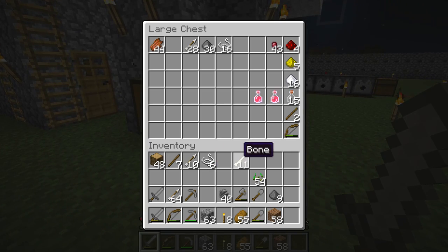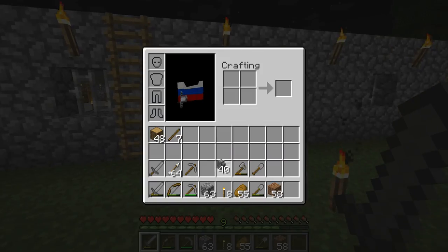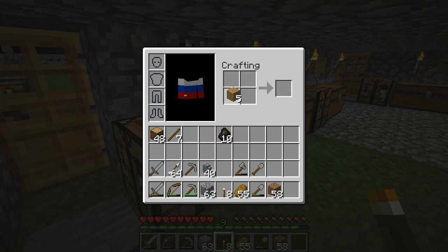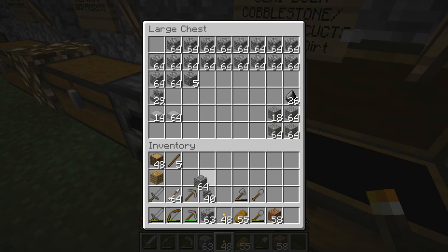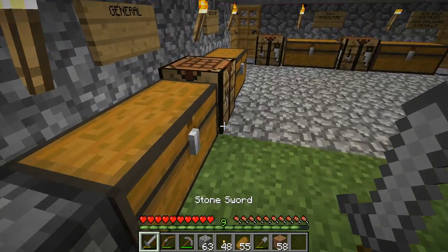Like I promised in this episode, we will be going to the nether — I'm going to do that right now. Let me just do some preparations, put the seeds away, get that charcoal that I just made, and craft some sticks. Okay, 48 torches, that should be okay.